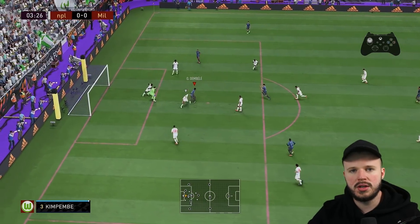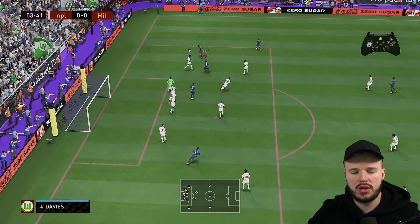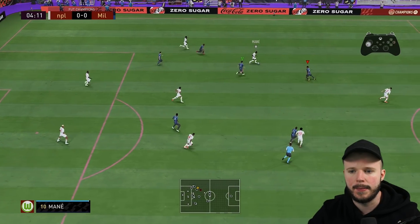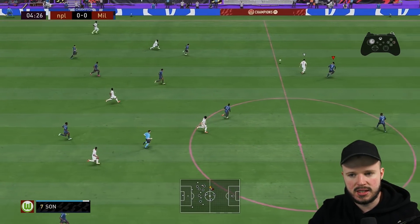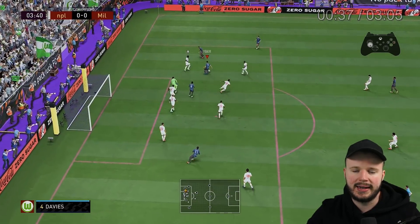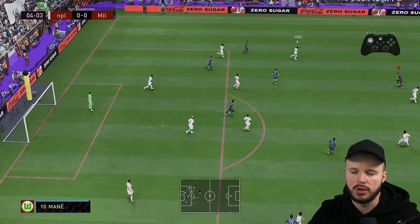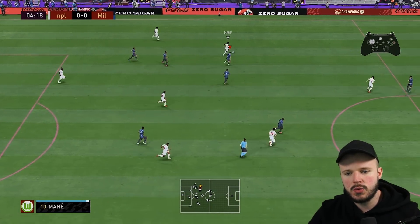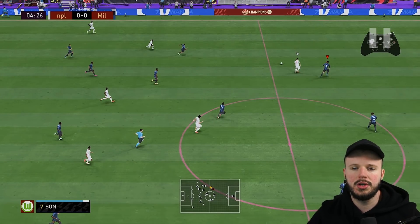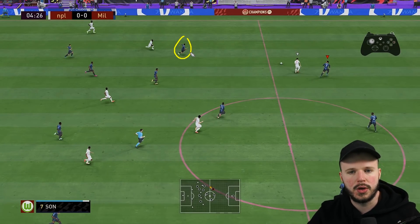To learn how to right stick switch, we need to first understand the principles to actually apply it into your game. Right stick switching requires a lot of skill and practice to get right. As you can see, I'm with Alexander-Arnold at the minute. The ball is about to get played down on the wing, so I use the right stick to go ahead and switch from Arnold over to there.